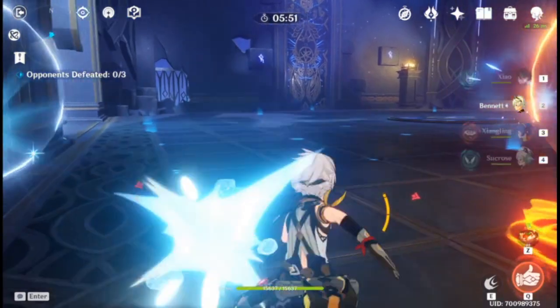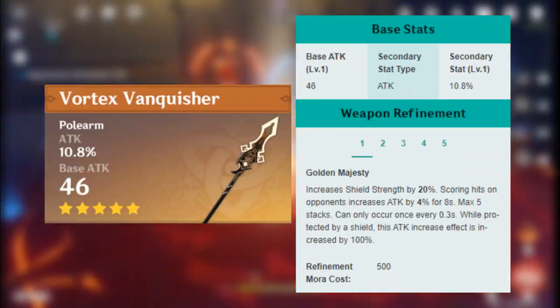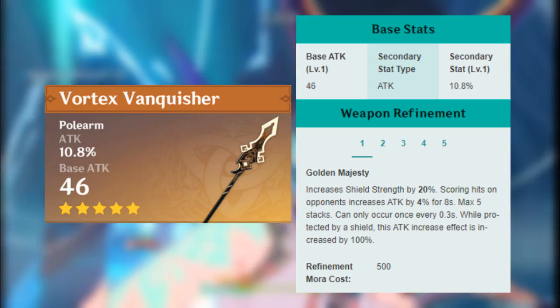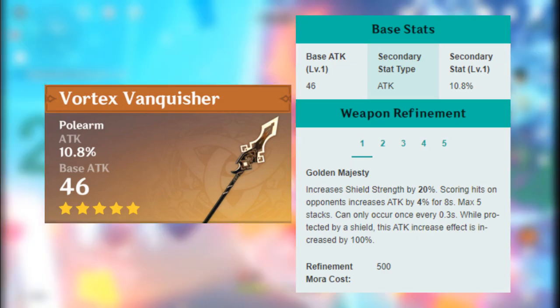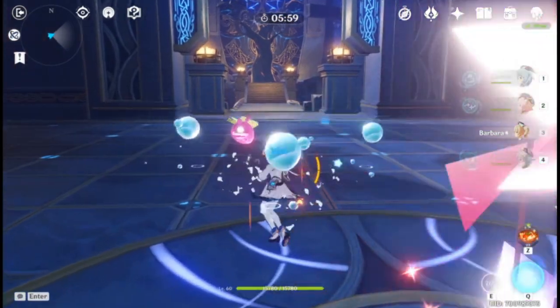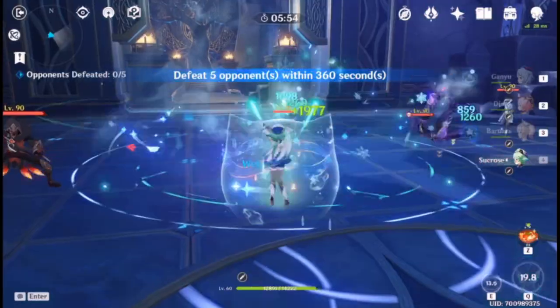Our last 5-star spear, the Vortex Vanquisher — its base attack is pretty high and it has an attack substat. The shield strength passive is wasted because Hu Tao cannot generate shields. It stacks up more attack as you hit enemies, and this attack bonus doubles when you have a shield. Overall, this weapon gives you a bunch of attack percentages, which is not the best on Hu Tao, but it's alright. It does get better if you can maintain a shield on Hu Tao, but it's still not as good as the other 5-stars.